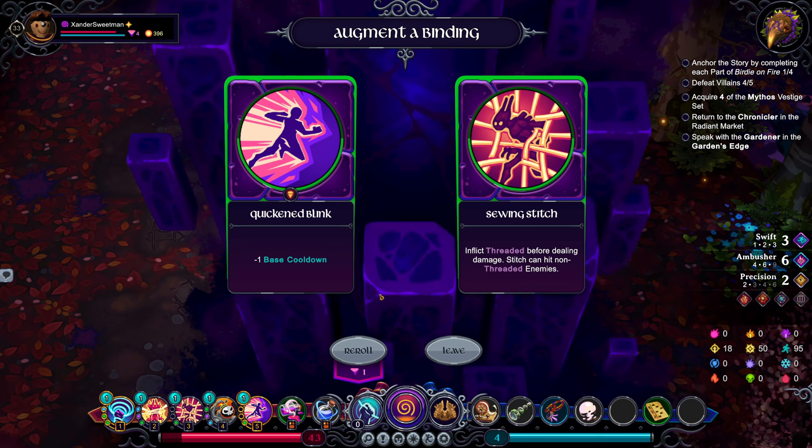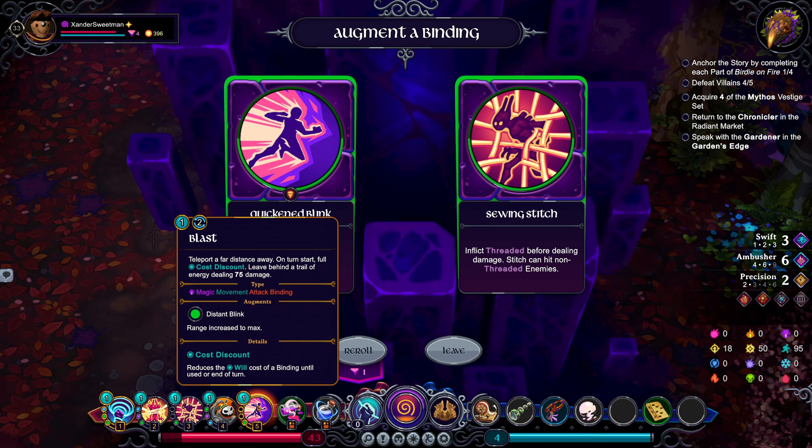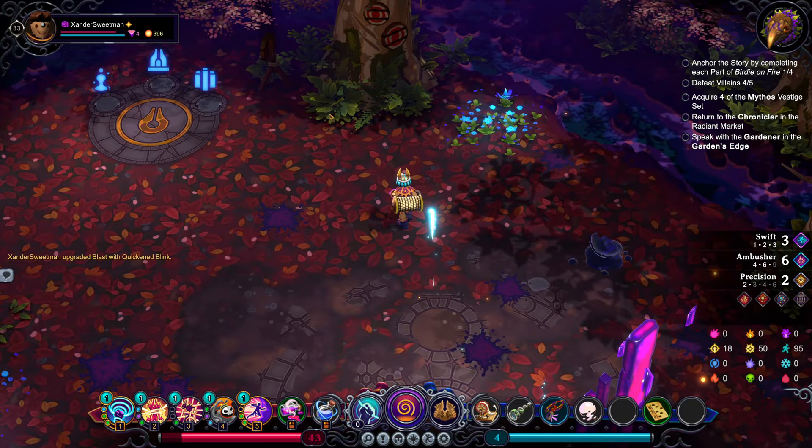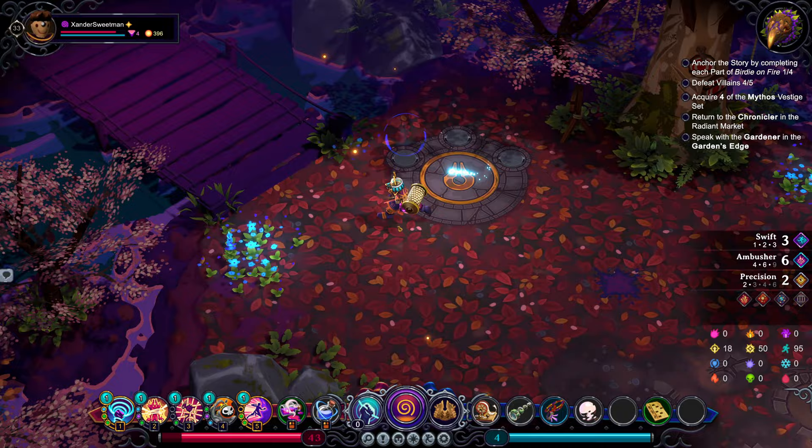Inflict threading before dealing damage — we're not really utilising this much. Quicken Blink is fine — reducing the cooldown. Binding Empowerments at this point aren't really going to do much for us. Let's go to the Sea Reach.